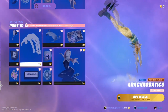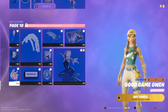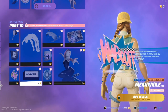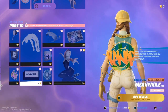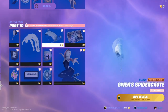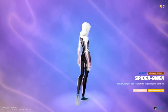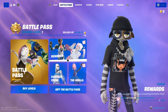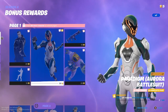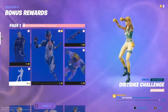On page 10 we have the Acrobatics emote, Spider Snare pickaxe, banner icon, GG Good Game. Gwen has a reactive backbling that transforms by damaging or eliminating an opponent or hitting a weak point, which is kind of nice. We got 100 V-Bucks, a Mid Swing spray, Gwen's Spider Shoot glider, and Web of Life. And then there's Gwen herself. For the bonus rewards we have the Twin skin with a new style, Paradigm Aurora Battle Suit, Hex Tour wrap, and Wild Berry Grizz, plus the Dirt Bike Challenge emote.